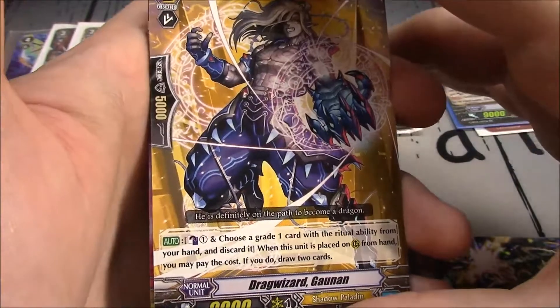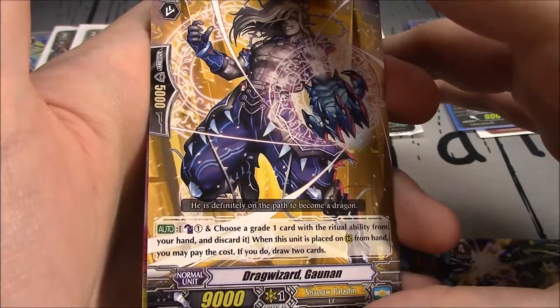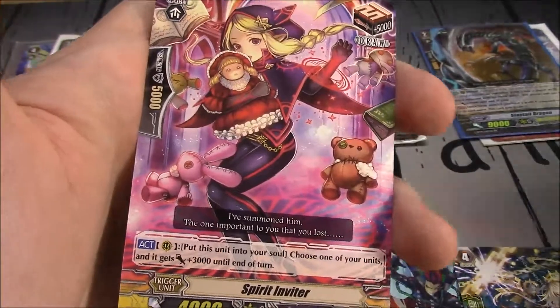Drag Wizard Guamon — Grade 2, 9k, Shadow Paladin. Counterblast 1 and choose a grade 1 card with a Ritual Ability from your hand and discard it. When this unit is placed on Rear Guard from your hand, you may pay the cost; draw 2 cards.